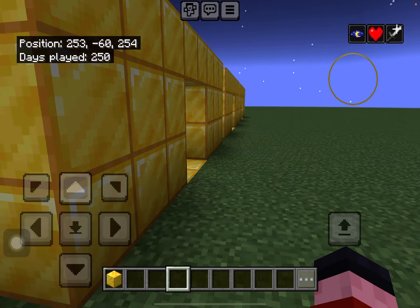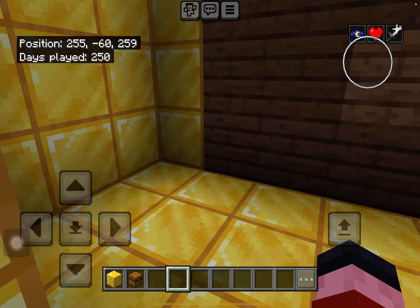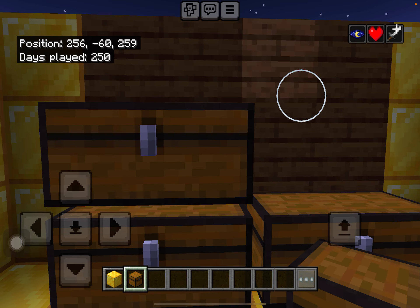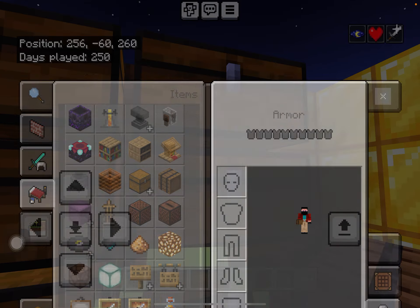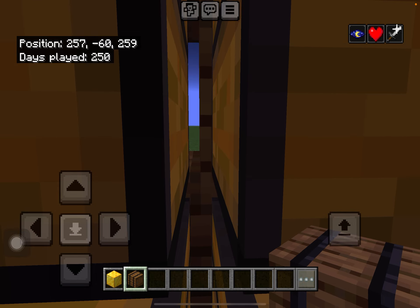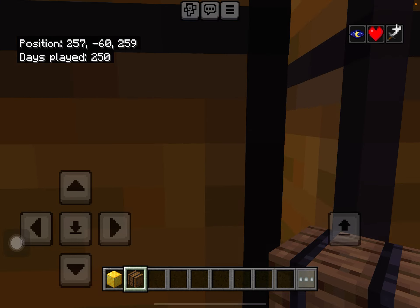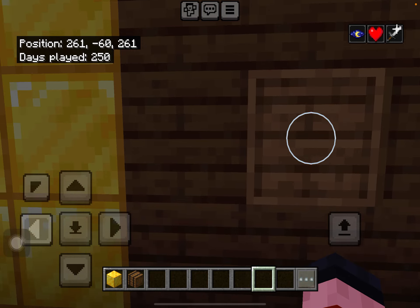This build is very simple. If you have a build like this, you can get barrels and look where to put them. Look in the middle of the chest — you see a block of wood? Place it, replace it with a barrel, and nobody will know about it, only you. How cool is that? Go to the back — see, it looks like wood, it doesn't look suspicious.